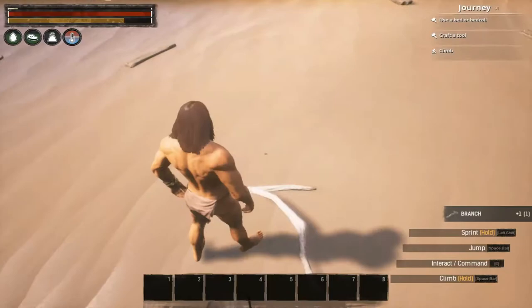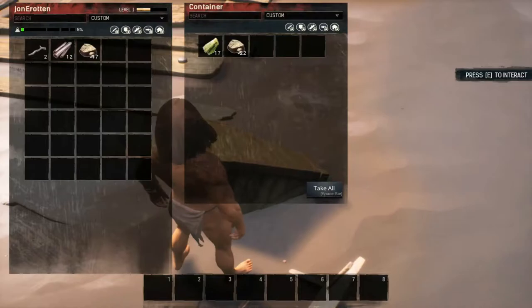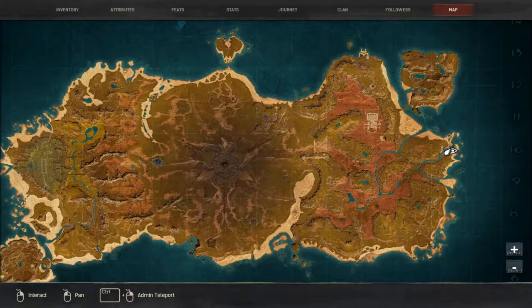Do your usual normal stuff picking up tons of branches, stone, and plant fiber. You'll really want to make about three bedrolls to do this because you're going to be doing a lot of running and avoiding things. These two people here usually have a water skin, but they didn't this time, so I'll have to kill something to make it.